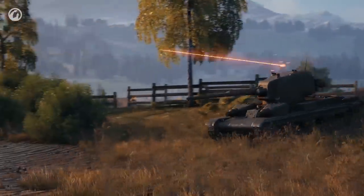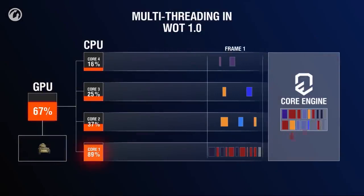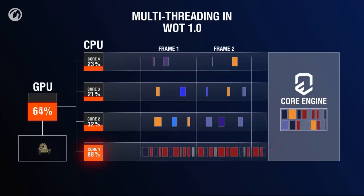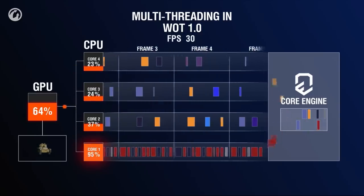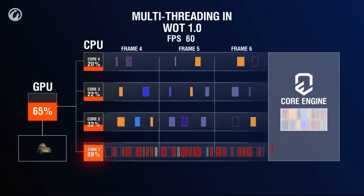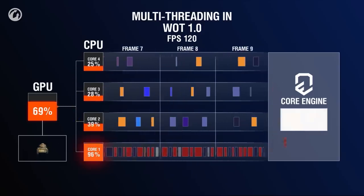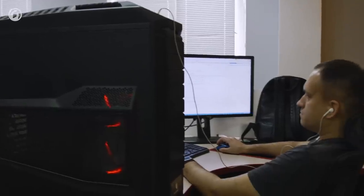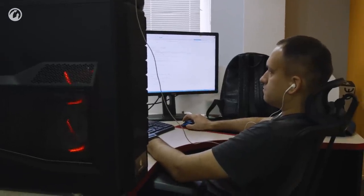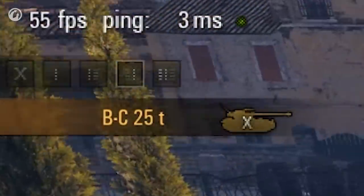At the moment, graphics are calculated mostly on two cores. While one core performs all the necessary calculations for the current frame — like UI, objects, effects, lighting, and shadows — the other core sends the previous frame's calculations to the GPU. This all happens 30, 60, or even 120 times a second. The higher FPS the user's PC has, the more frames per second it generates, and the smoother they perceive the image on screen.